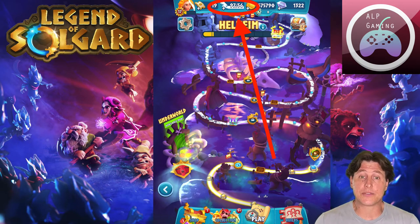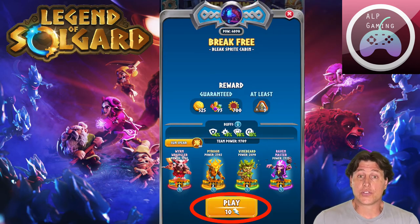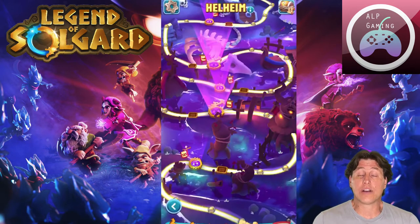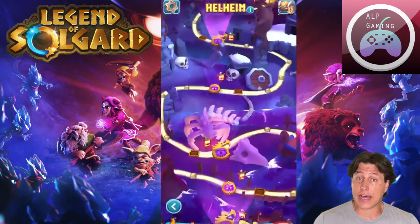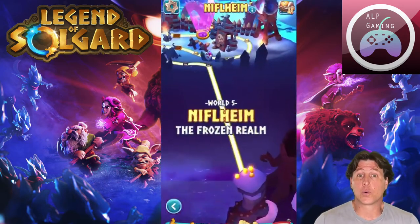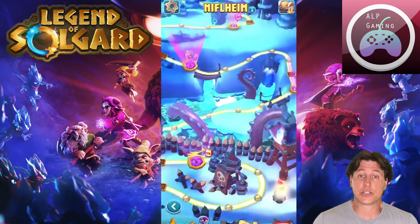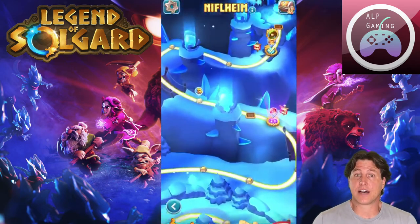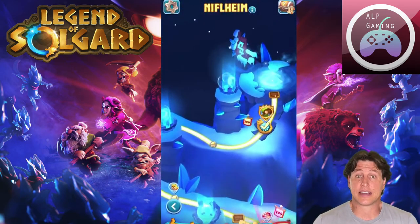You will use up energy points every time you play a level. It costs 10 energy for the first time you play through trying to defeat a level. After you complete a level, it only takes 8 energy points to replay it. However, if you lose an attempt, it only costs half the energy — either four or five points — so you actually get a little back if you don't complete that attempt.